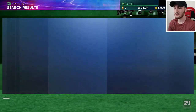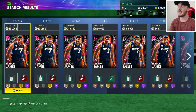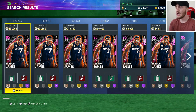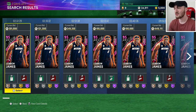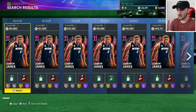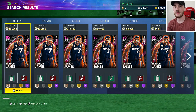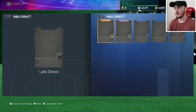If you want to take advantage of this — say you spend five to six hundred thousand MT on LeBron James — you could pick him up and resell him in two to three days when these packs are gone and there are fewer LeBrons on the auction house. Put a diamond shoe and diamond contract on him, then resell him and try to get a million MT. It's definitely possible if you believe his price will go back up.